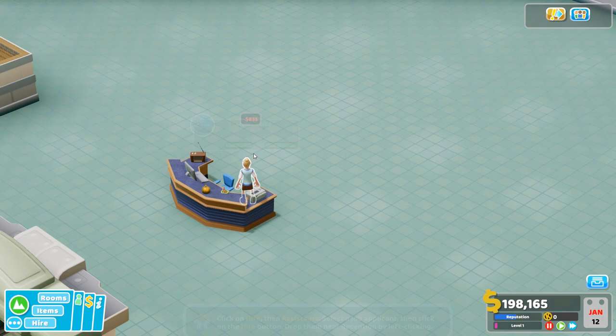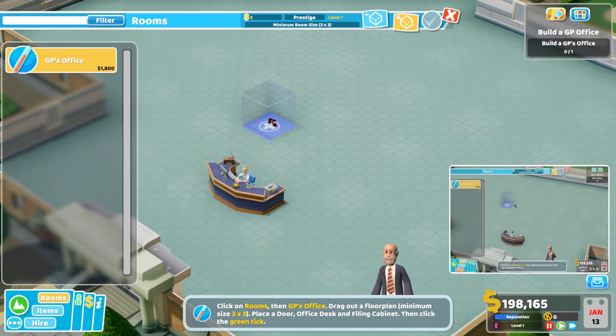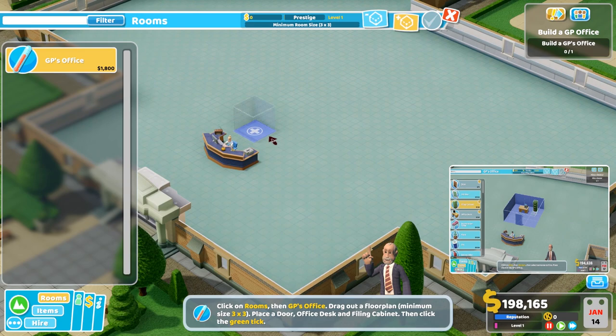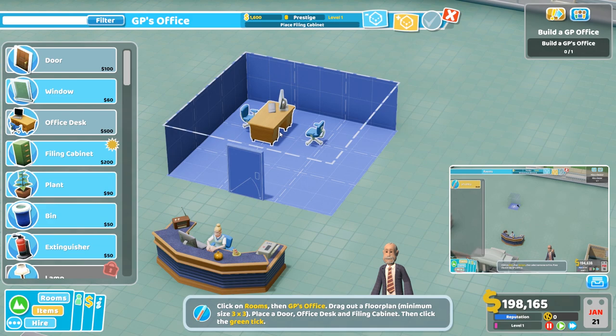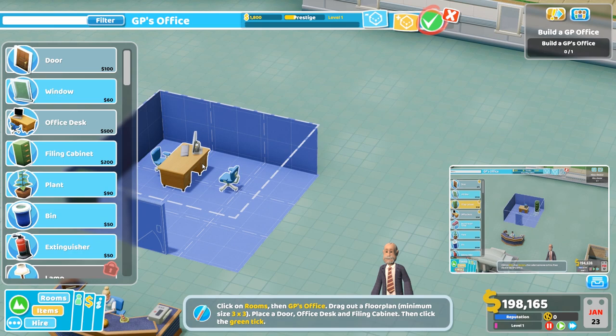Time to add a GP office — this is where the patients will go. I'd give you a bit of advice: put down two almost straight away, because the patients flood in and the GP office just gets a little bit overrun. It's got to be a three-by-three room — a desk, a filing cabinet, and then you're pretty much ready to go. Of course, a door and a doctor as well.